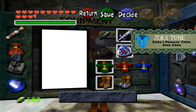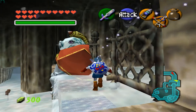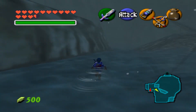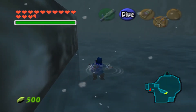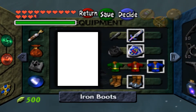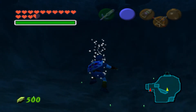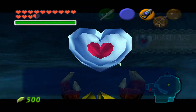Now that we have Blue Fire with us as well, which is the whole reason why I collected so much of it, we can unfreeze King Zora. As a reward, he gives us the Zora Tunic, which allows us to breathe underwater for an infinite amount of time — really useful if we're about to do the Water Temple. Now we look like a Blue Link! Let's go back to the fountain, because there is a little thing over there to collect. The heart piece is at the very bottom of this area, so let's swim down, put on the Iron Boots, and sink all the way to the bottom. There it is — our precious little heart piece.